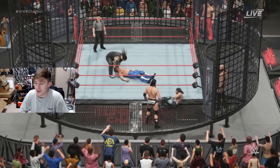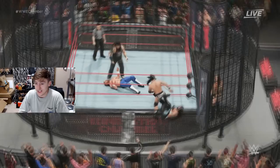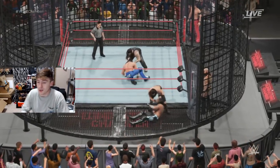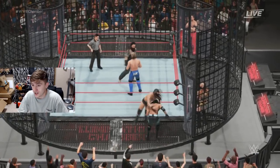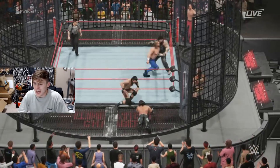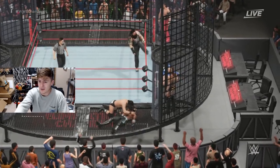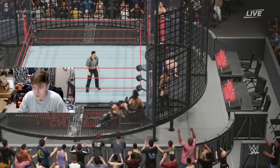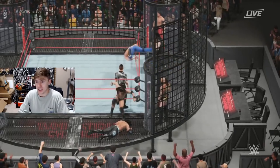Just like he was on Vindication multiple weeks in a row — this is absurd. A DDT on the steel! Adam Cole going for the cover on AJ Styles. A kick-out at one after the DDT on the steel. AJ Styles being strong here in this matchup. Bray Wyatt is just assaulting Kenny Omega — straight up assaulting him.